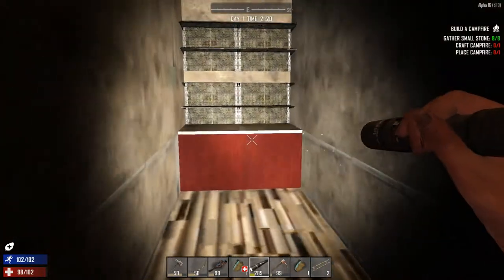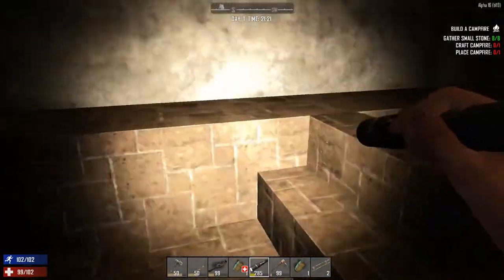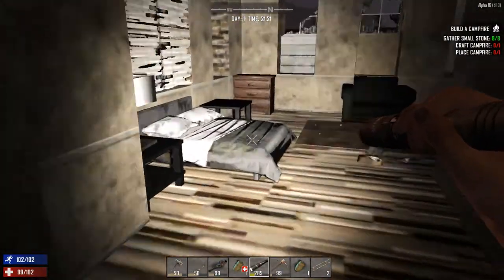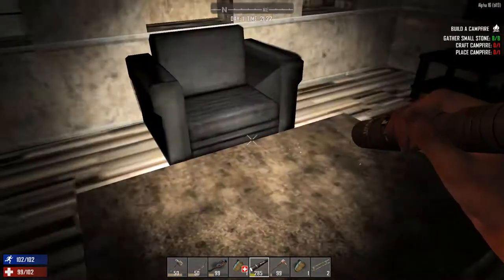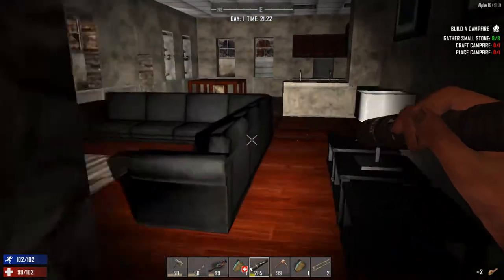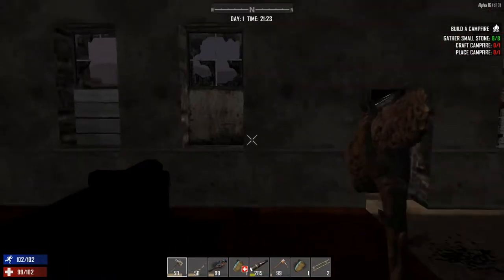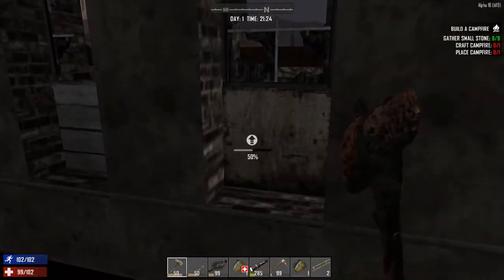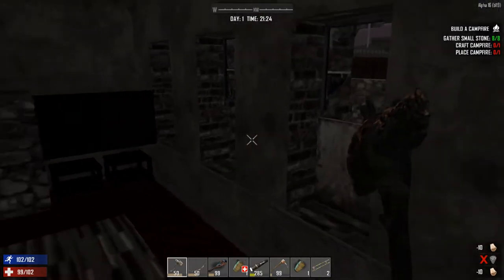It's snowing and there are zombies everywhere outside, so I need to hurry up and run upstairs and hide. Do I have 20 leather? I sure do — so I can make a bellows and probably a forge, which I'm going to do upstairs. Let's make these a little bit better real quick.